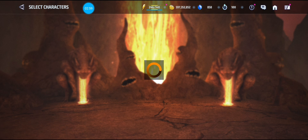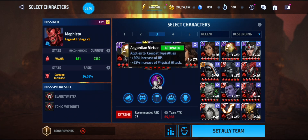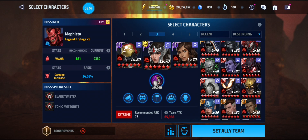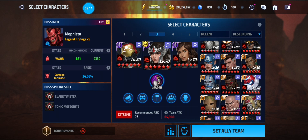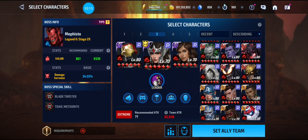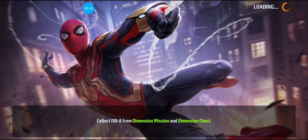We're using this team with self lead and support, along with America Chavez who also has a support, so for each Combat character you have a lead and a support character. At Stage 29 he has beautiful attacks — they look good. He has a B-pad on his third skill.